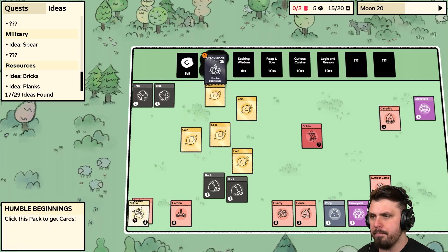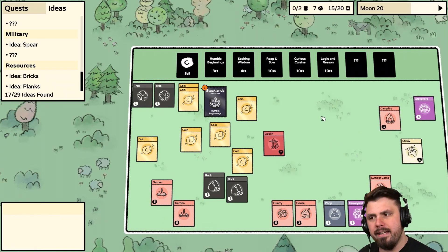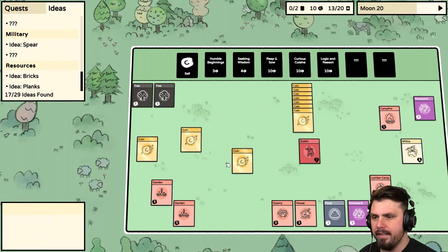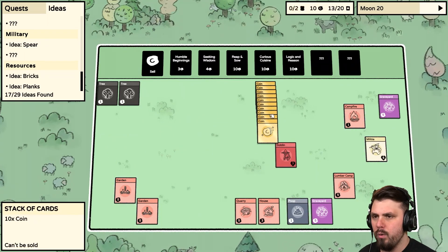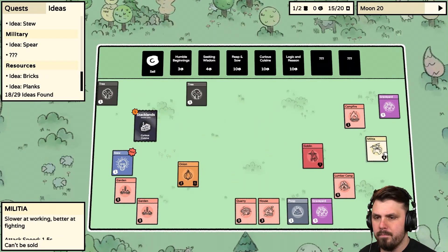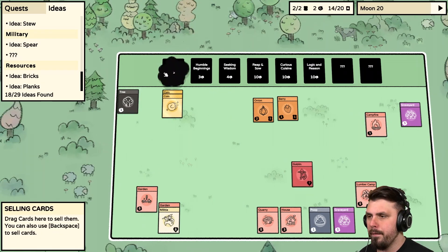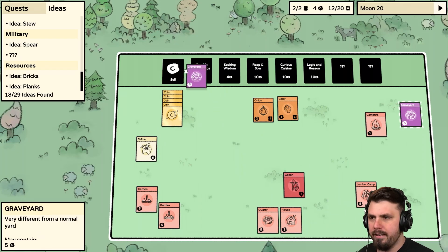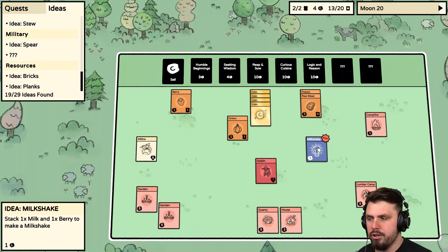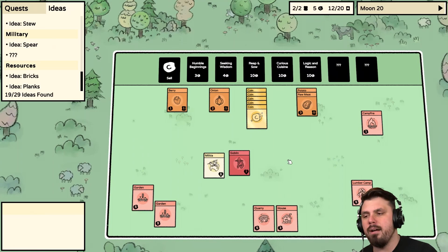We can actually get that — we've got ourselves a Spear! It should upgrade us into Militia. We also really need some food. We'll buy things — where's the Militia? Five health. We have eight coins — let's sell two more, making ten total. Let's make sure the Militia is far away from danger. We'll buy Cuisine which gives us a chance to get food outright. There are some Onions — Stew is definitely a thing. We just have Onions and Berries but we can eat those — that'll keep us alive.